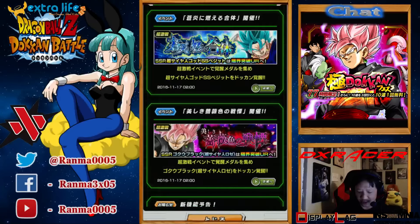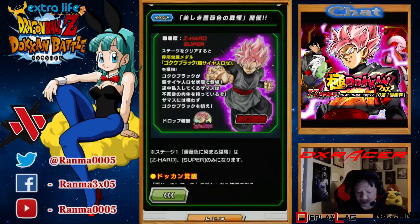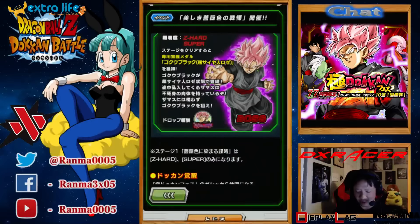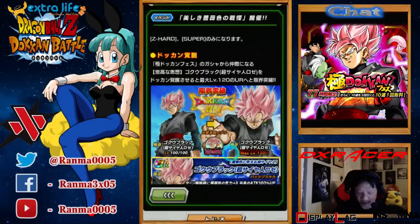For Rose, he gets a TUR. He gets upgraded from two ki to three ki, and 40% to 50% HP, defense, and attack. Also Z-Hard and Super difficulty. For his medals, he's going to need 77.